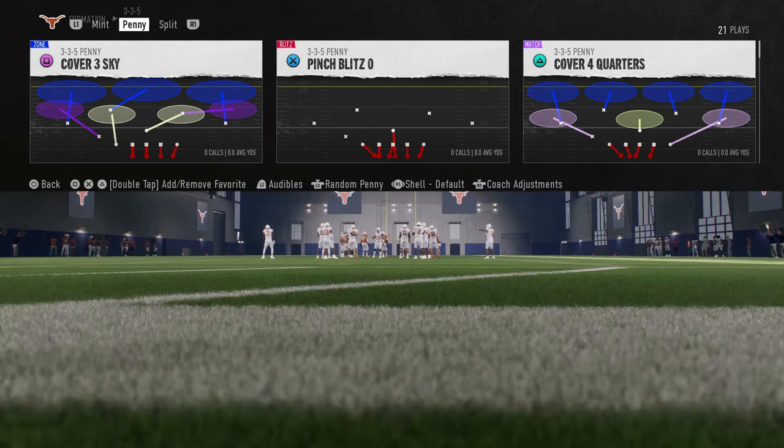We've got a 3-3-5 tight defensive e-book on the school.com community page that breaks down everything that we do and why the blitzes work as well as they do. If you want to get access to that e-book, join the school.com community.